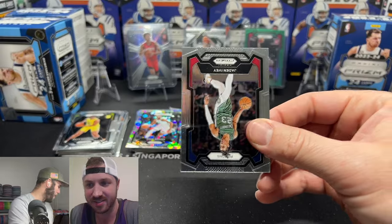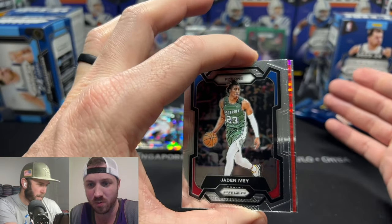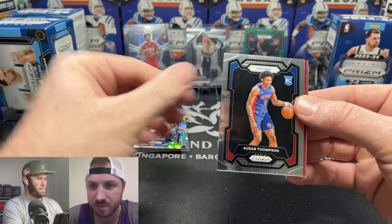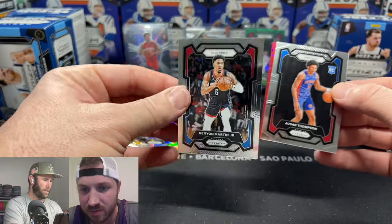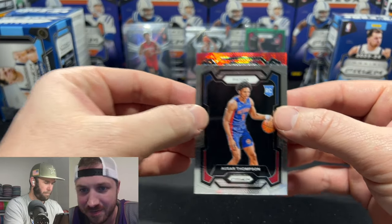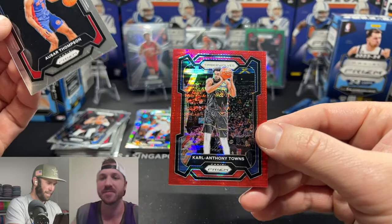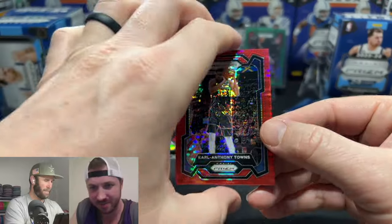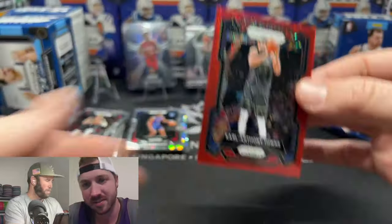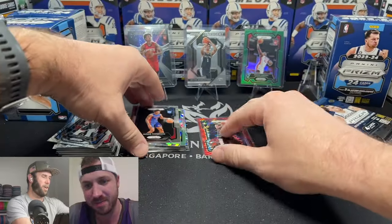Oh — is this a red? That's a red seismic right there! Is there a number? Oh! Sage pulls it out — Timberwolves, not a rookie. But it is numbered! Holy cow, he's pulled a numbered card out of 299 from Prism basketball retail. We are firing on all cylinders right now!